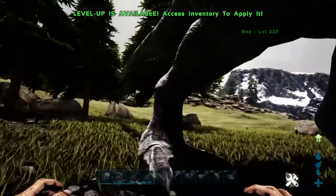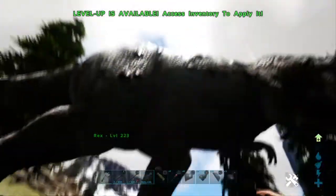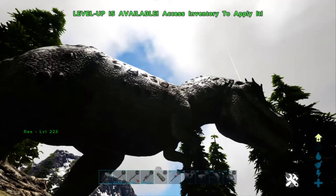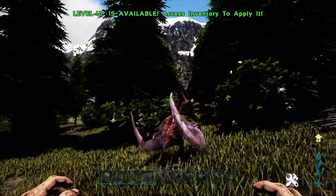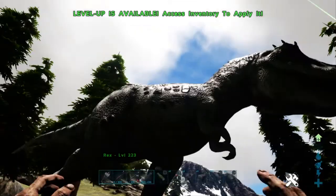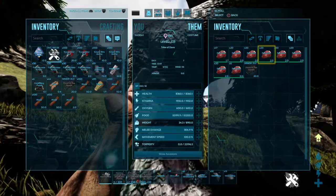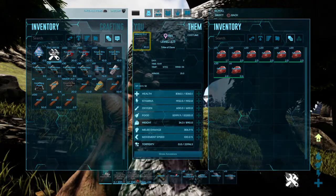Welcome back to ARK. I'm on Ragnarok at the moment and what I thought I would do is a video on using folders to save the base stats of a dino. What we've done is we've tamed this Rex — it's a level 150 so it's coming out as a 223. We'll just put his saddle on to start with and then we'll go through the egg.